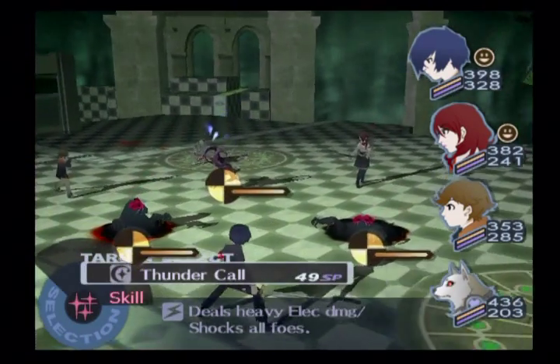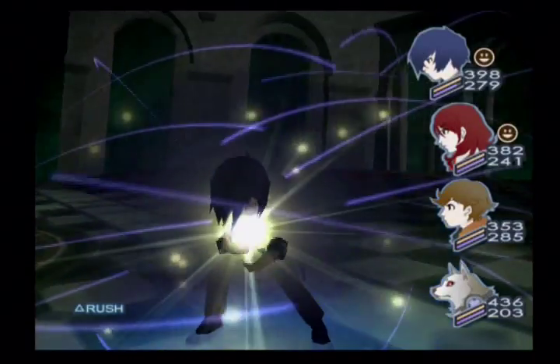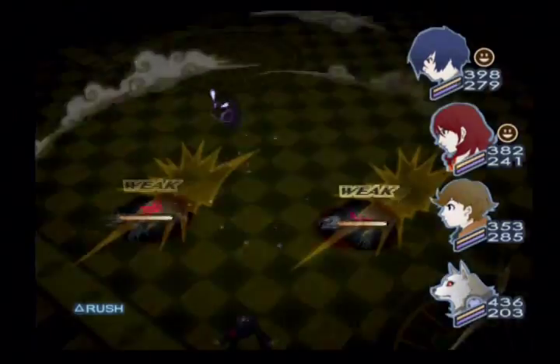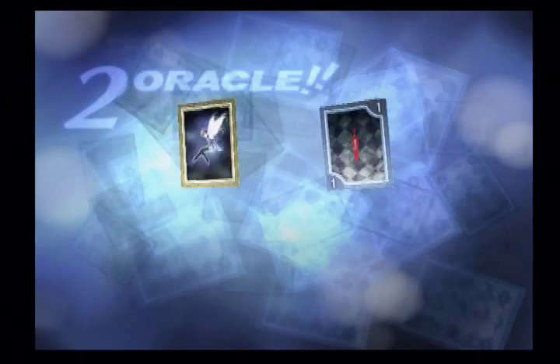Let's go ahead and take a look at that — it's our next fusion spell. It was Takamika Zouche and Thor, not Valkyrie and Thor. I knew it was one or the other. Basically it's a level 4 lightning spell. Don't pay any attention to that damage — I just went to a low-level floor. It is not normally that powerful.